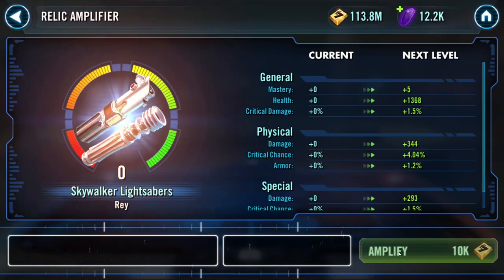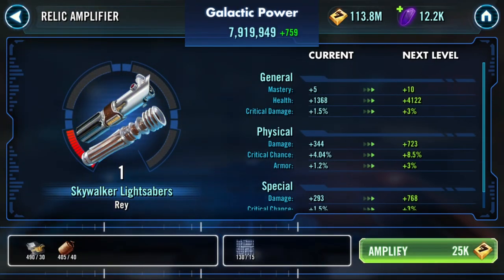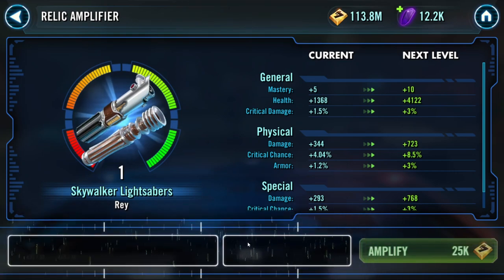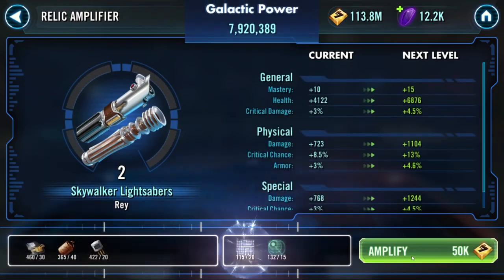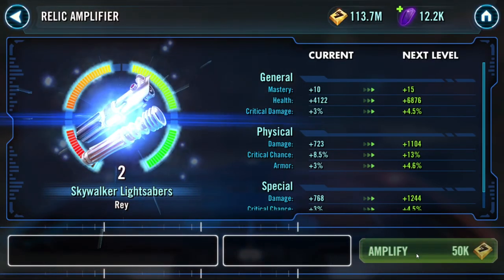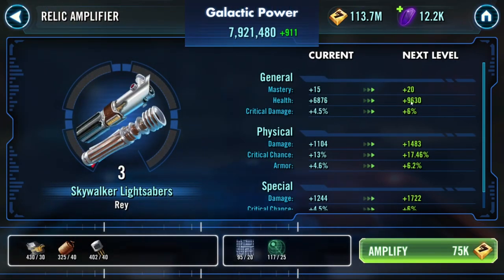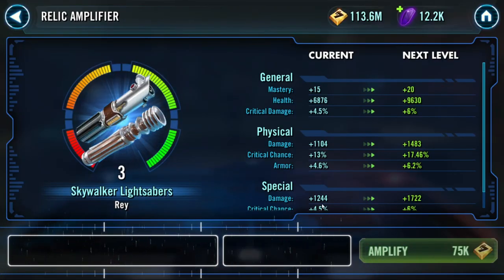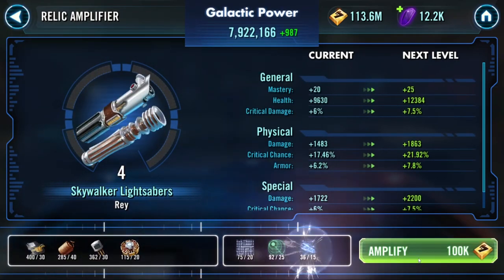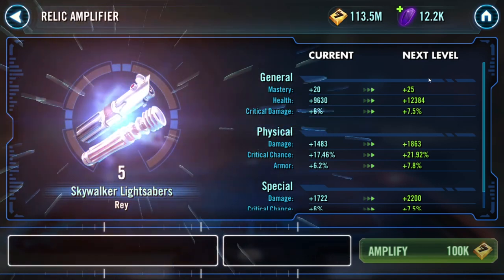Relic levels are so expensive - this is gonna cook me out of house and home. I'm probably gonna have to buy more relic mats too, which is why we've saved up crystals. Her mastery is based purely off health and crit damage and that physical damage too. Just keep cranking - yeah, we're gonna have to buy mats. Ready up, let's do it.